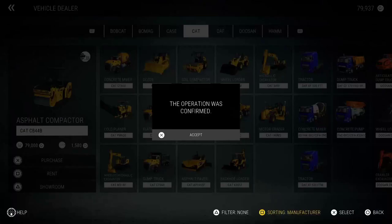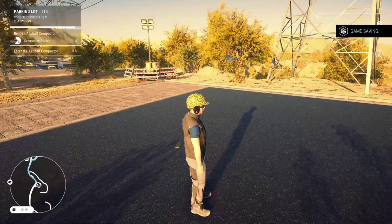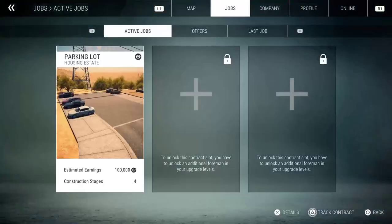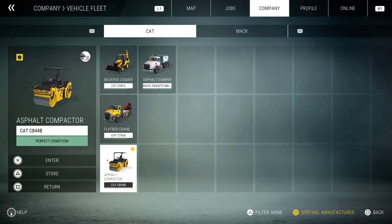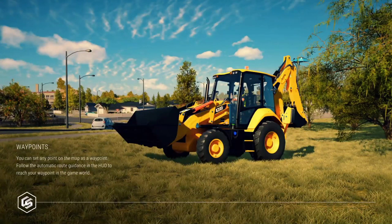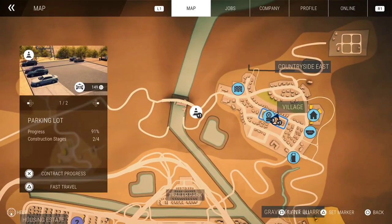They call it a compactor - I call it a steamroller. Whatever it is - then we can jump to the vehicle. There it is. We roll that tarmac out after we fast travel again of course.